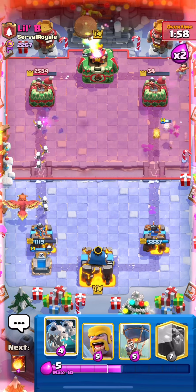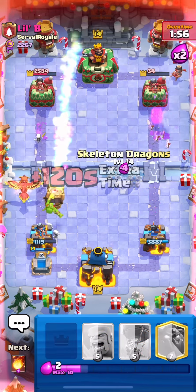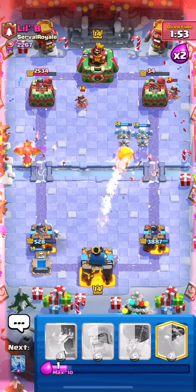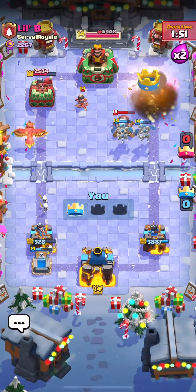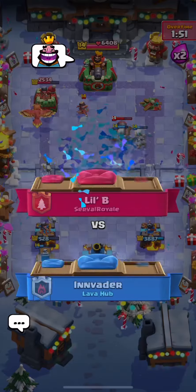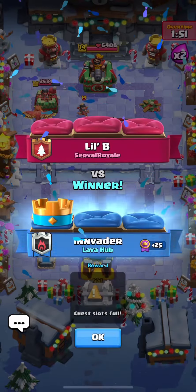That'll be game right there — a pretty beautiful win. I hate this deck but I know it's my matchup, and with barbarians it gets a lot easier because you can use the barbarians to counter the Mighty Miner and the goblins. It's still so satisfying to beat log bait, I don't care which version it is.